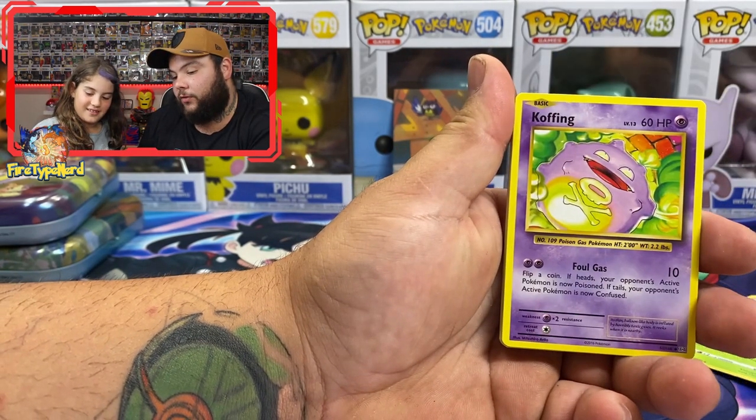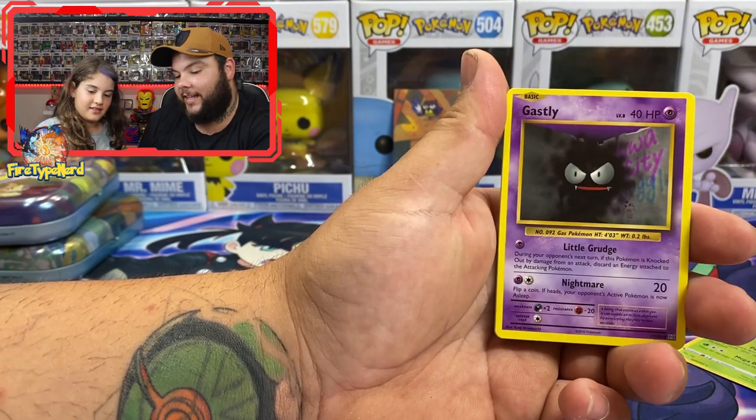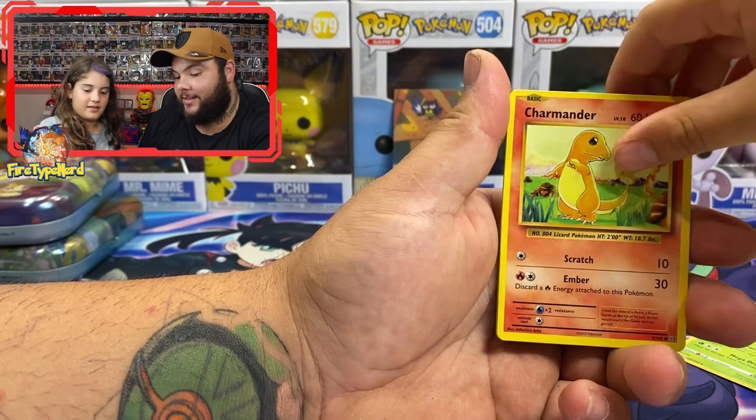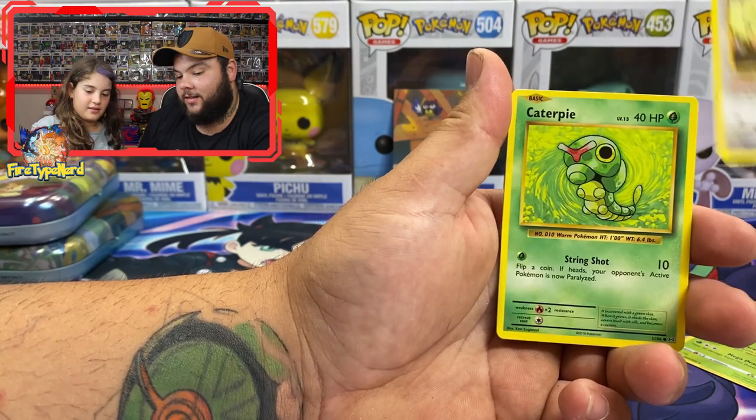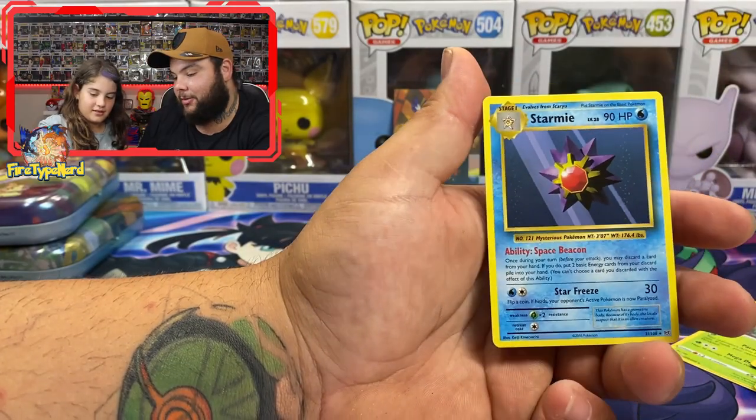Okay, so ready? Machoke, Koffing, Kakuna — we'll call it Kakuna Matata — Growlithe, Gastly, Charmander, Rattata, Caterpie, Fire Energy Reverse Holo which is cool, and Astami.